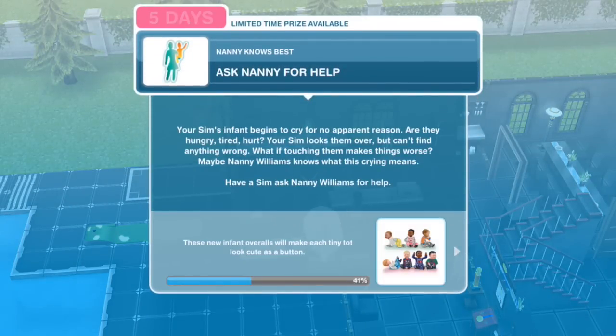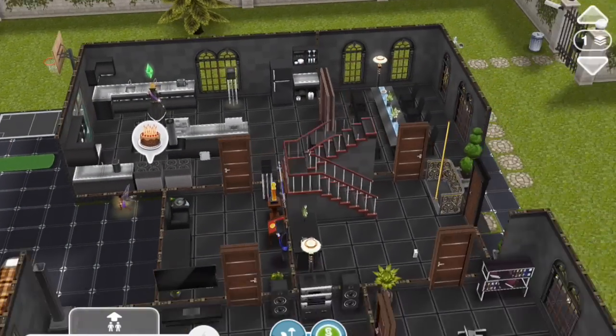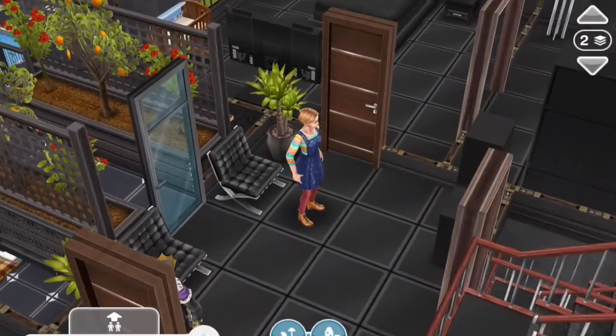Ask Nanny for help. Your Sim's infant begins to cry for no apparent reason. Are they hungry? Tired? Hurt? Your Sim looks them over but can't find anything wrong. What if touching them makes them worse? Maybe Nanny Williams knows what this crying means. Have a Sim ask Nanny Williams for help. Ask for help for 5 hours and 30 minutes.